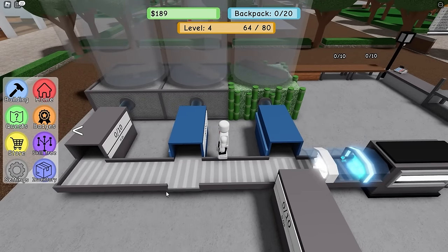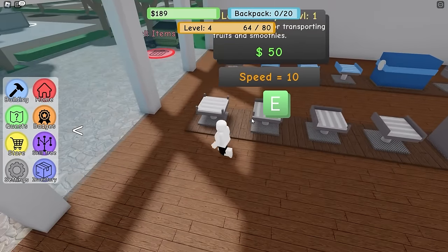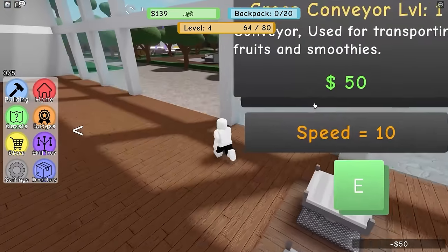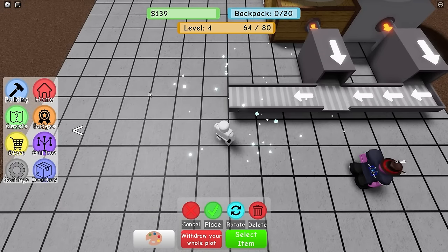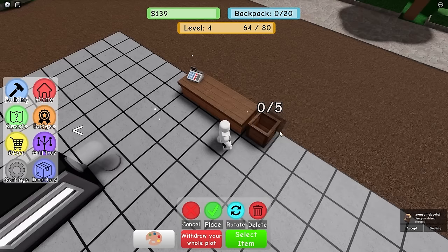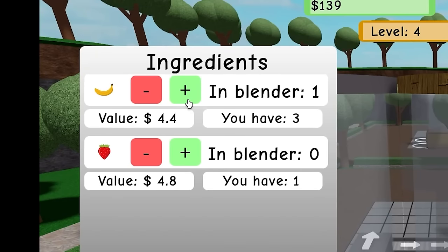I need whatever this piece is that doesn't have the edges. Looks like this one - a cross conveyor! We buy it and put it right there, then build this out. We put the jar collector right here, build my beautiful stall, then a storage crate and I think we're good. Let's start blending!